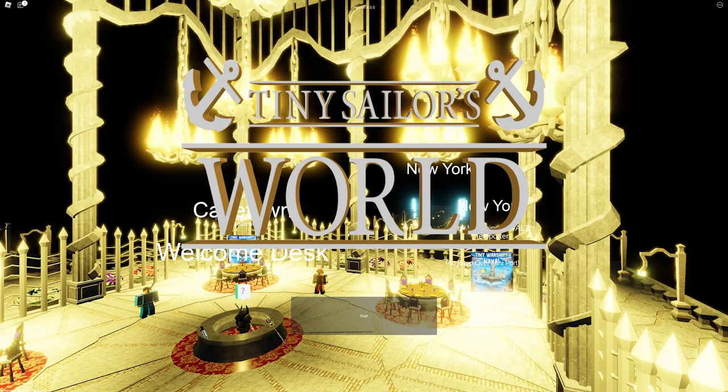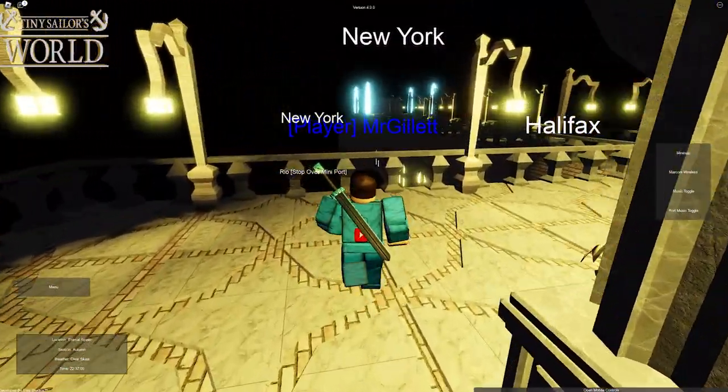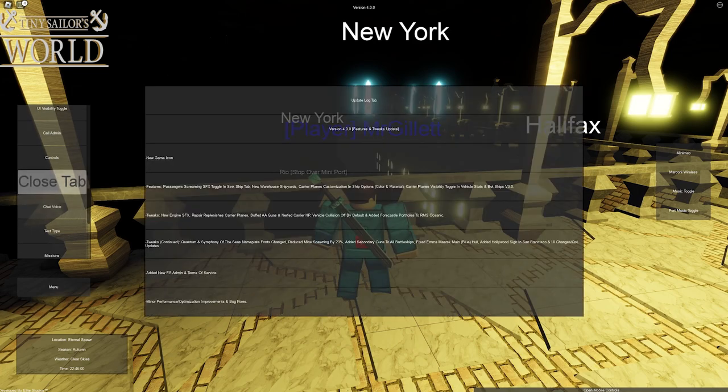Hey guys, welcome back to another video. Today we are back in Tiny Sailors World and there's been a brand new update — the game is now running on version 4.0. Let's go ahead and check it out. First things first, before we spawn in, let's take a look at the update log so we know what we're going to be looking at in this video. Let's go over to the menu and find the update log — there it is.